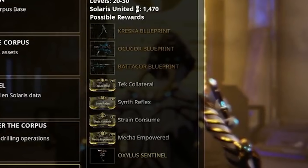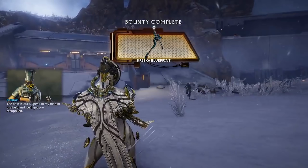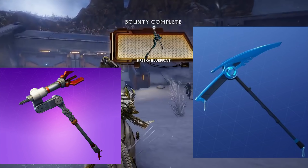Along with that, we have four new mod sets — one for Kavats, Sentinels, MOAs, and Kubrows — as well as three new Corpus weapons. One of them is a Corpus Heavy Scythe; however, to be completely honest, the Corpus Heavy Scythe looks like something straight out of Fortnite.